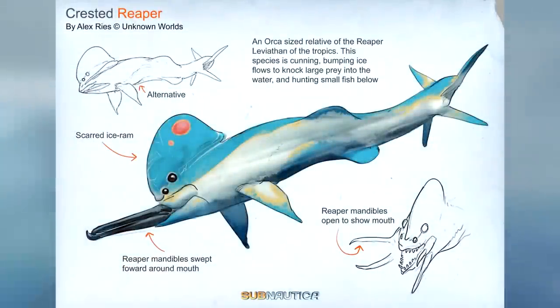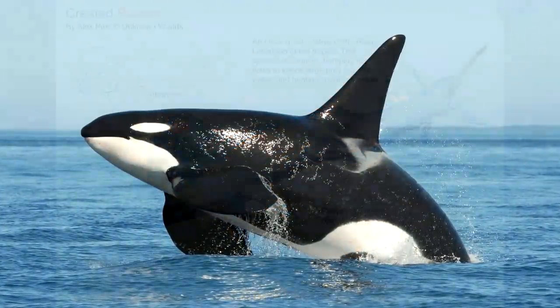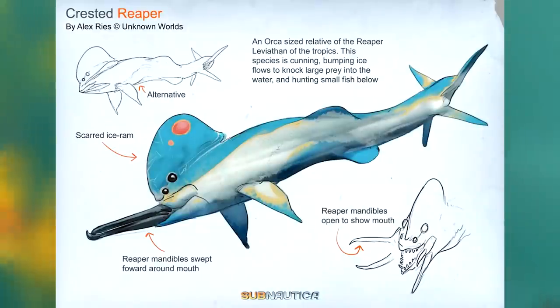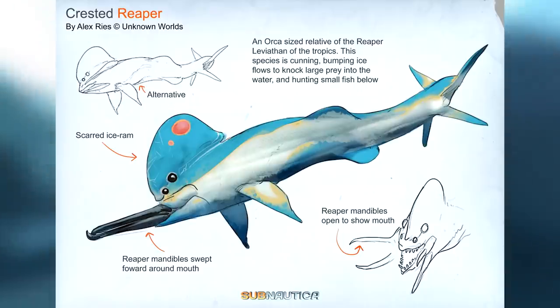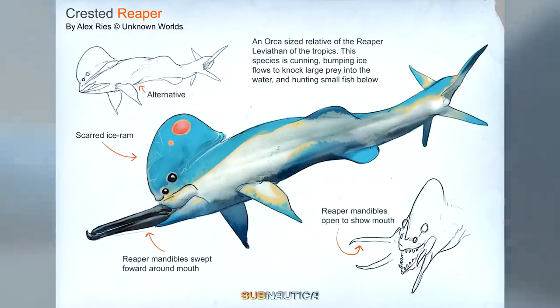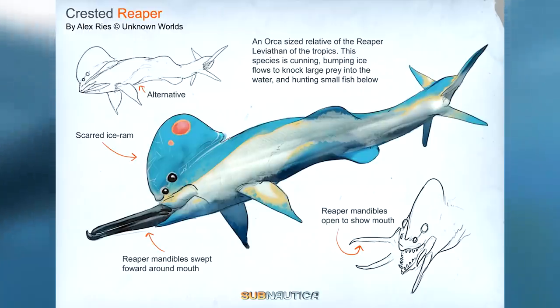Next up we have the Crested Reaper. This is another one of the earliest concept arts we had for Below Zero, essentially an arctic variation of the Reaper Leviathan from the first game. According to the art, the Crested Reaper would have been about the same size as an orca, capable of bumping ice to create flows to force large prey into the water, and it would also hunt smaller fish below. On top of its head the Reaper would have had an ice ram covered in scars from years of use. It would also have had the signature Reaper quad mandibles but with this creature they seem to have been closed around the mouth rather than being open like the traditional tropical Reaper. I think this is a missed opportunity but I'm glad that developers have spent their time on the other creatures too.